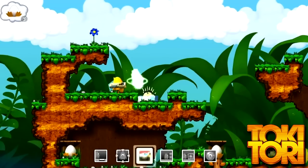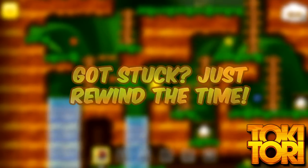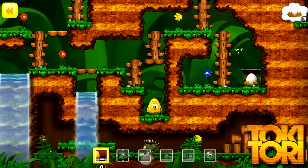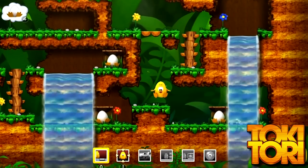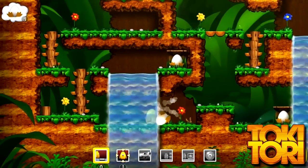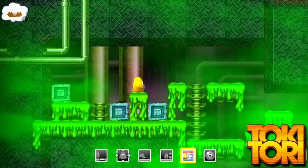Taking a page from Prince of Persia, you can rewind time if you screw up — used both when you die and as a key mechanic to complete puzzles. You have abilities like building blocks or pads. I'm not sure where this tiny chicken is keeping these massive blocks, but he doesn't seem like the kind of guy I want to mess with, so I'm not asking any questions.